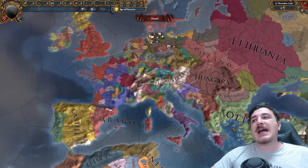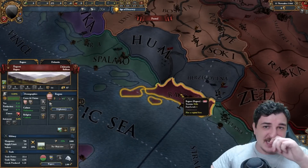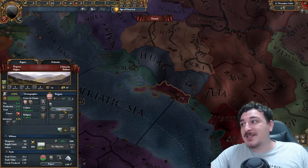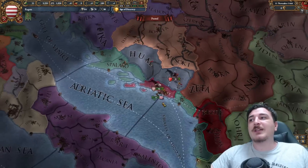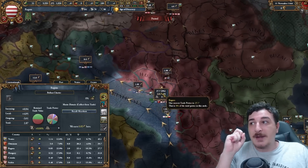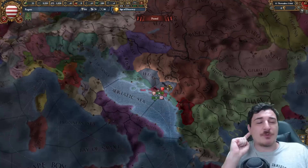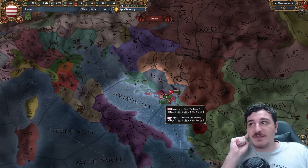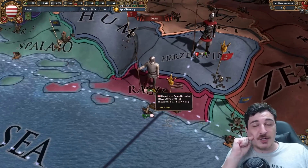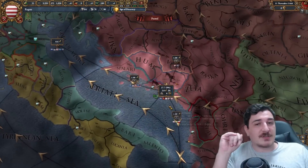Speaking of trade vassals, another really great trade vassal is, of course, Ragusa. For the exact same reasons as Lübeck, Ragusa is a trade city. It's a nation that can form a trade league, but as a trade vassal you get a massive chunk of this particular node — 9% at the start, which is a massive deal for a one-province minor. If you develop this province a little bit or feed them some coastline provinces, you can improve that share and get a bigger chunk of the Ragusa trade node.